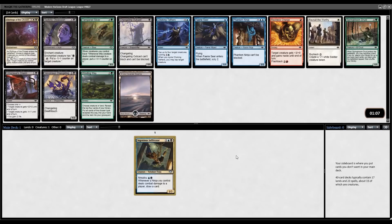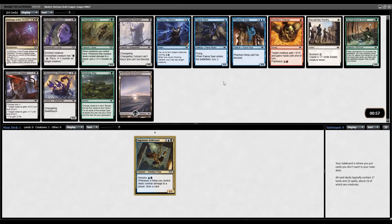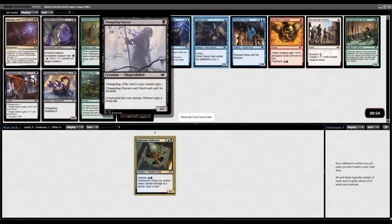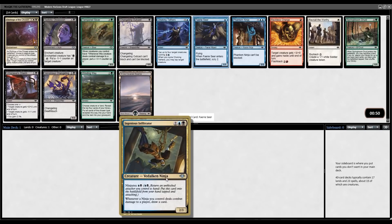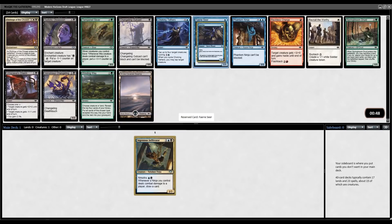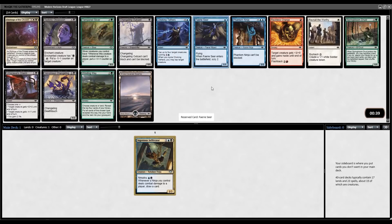And here we have exactly what I was talking about. You might not think this is a good pickup, but the Ninja deck — you want to take Fairy Seers and Changeling Outcasts very, very high. I think the Fairy Seer is actually a little bit better than the Changeling Outcast, even though the Outcast is a Ninja for the Infiltrator combo. The Fairy Seer is just so good when you're able to continuously rebuy it with Ninjutsu — keep setting up your draws. This is a great pickup and a card I'm very happy to take second pick.